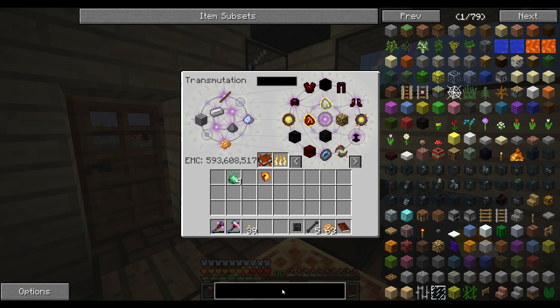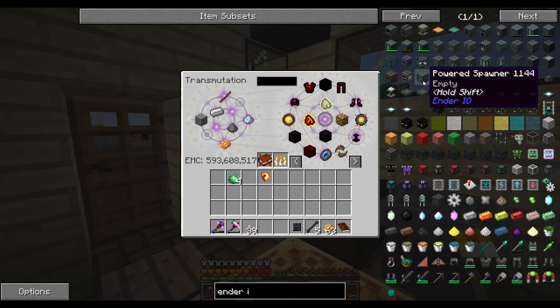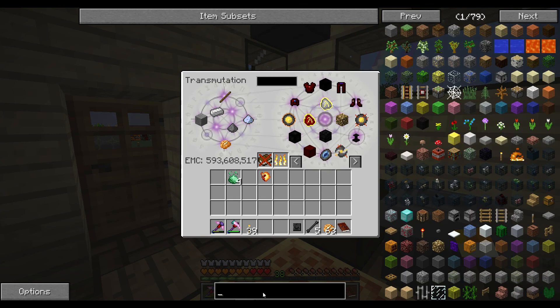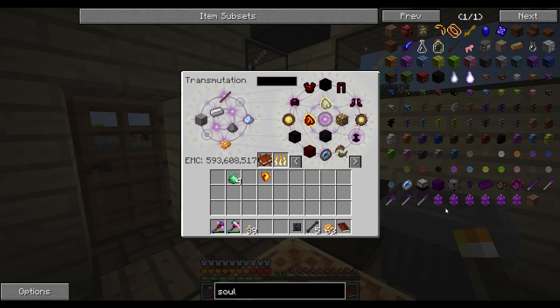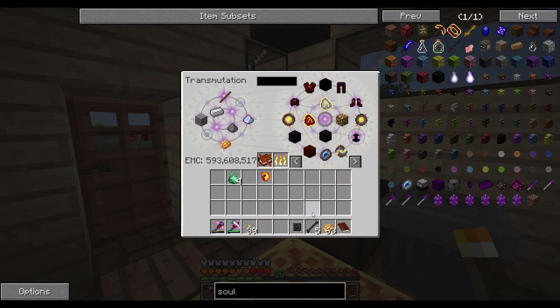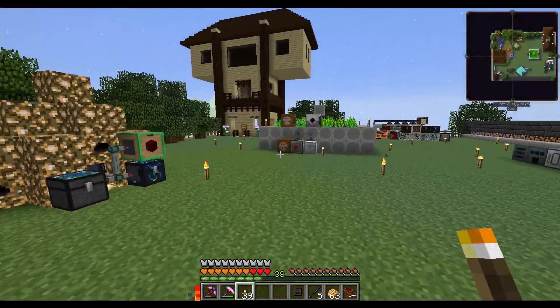Yay, we got necrotic bones! Now one of the things you're going to need to do is get a wither skeleton spawner. There are different ways to do it: you can go the Ender IO route with the powered spawner, you can do the Draconic Evolution spawner, or there are also soul shards. I think soul shards is the way I want to do it. So we're going to have to make a soul forge and get some vial dust by melting up some soul sand. I think that's what we'll work on in the next episode.